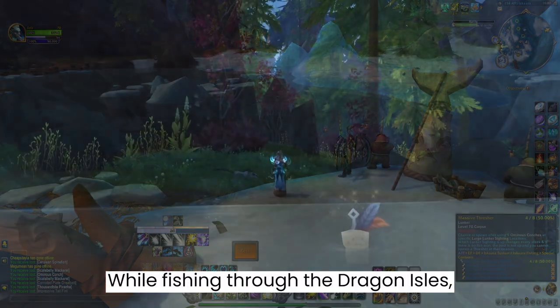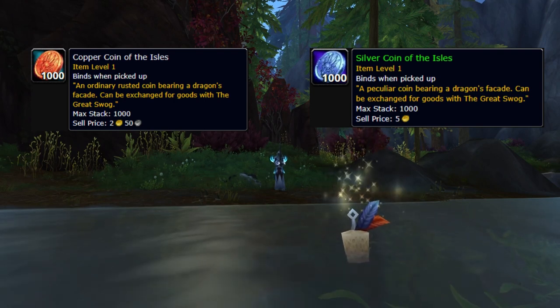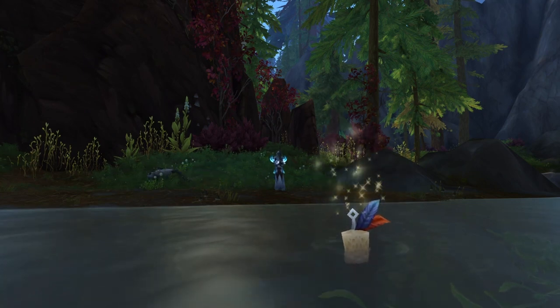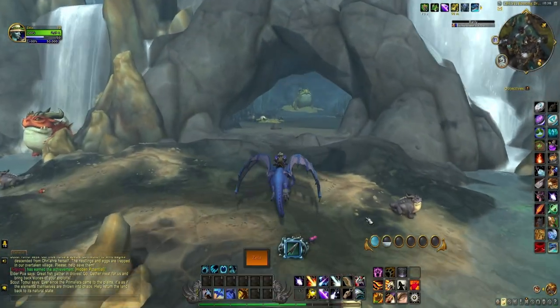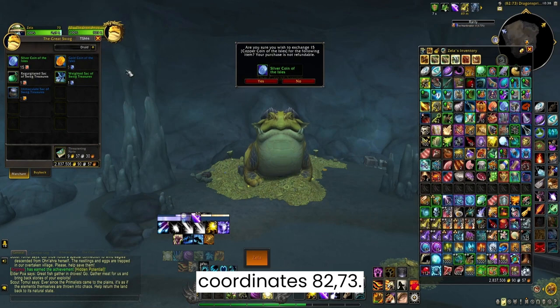While fishing through the dragon isles, you have a chance to catch copper and silver coins of the isles. You're going to need a total of 75 copper coins or a total of 5 silver coins, or a mix of both. One silver coin costs 15 copper coins to buy. So do the math, and once you have enough coins, head over to the Great Swag in Onora Plains, coordinates 8273.